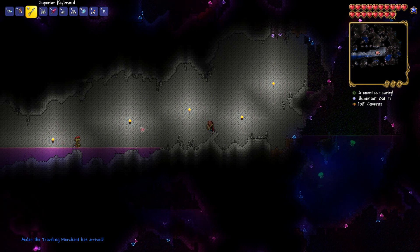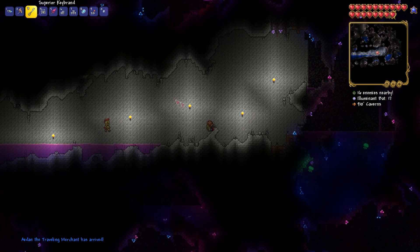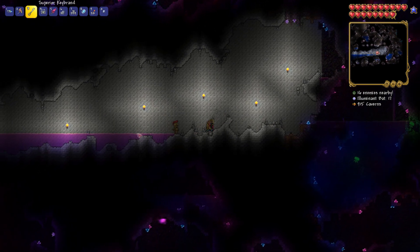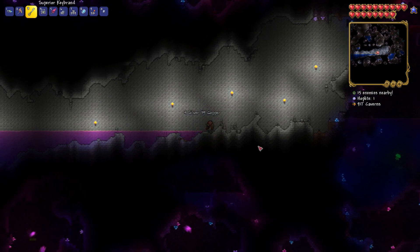These marble caves are a fairly rare find. You'll be able to tell you're in them because they're very white compared to everything else underground — they've got a very white textured wall and all the blocks are very white.